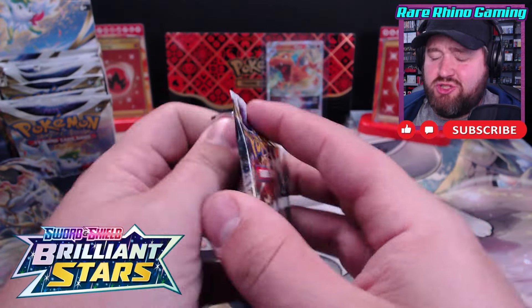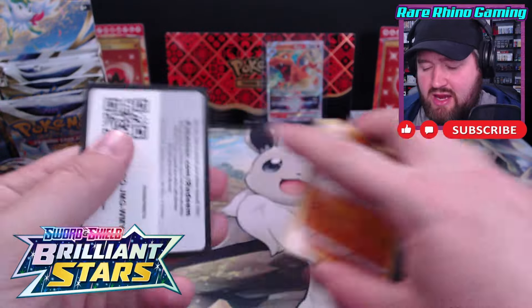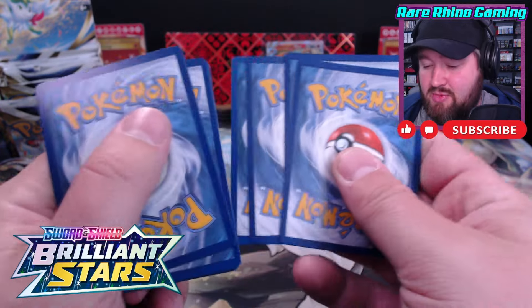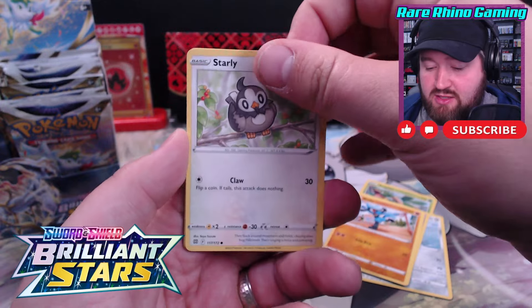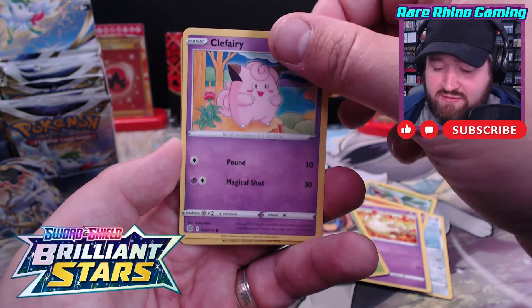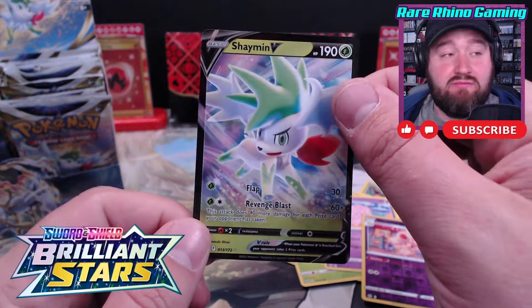I'm going to give my face a break. Let's see what we can get out of pack number six. We are hoping for at least one alternate art out of this box - that would be a beauty. I think there's a hit in this one, I see an edge, I could be completely wrong. Clefairy. A Shaman. Well, not a great V, but it is something.